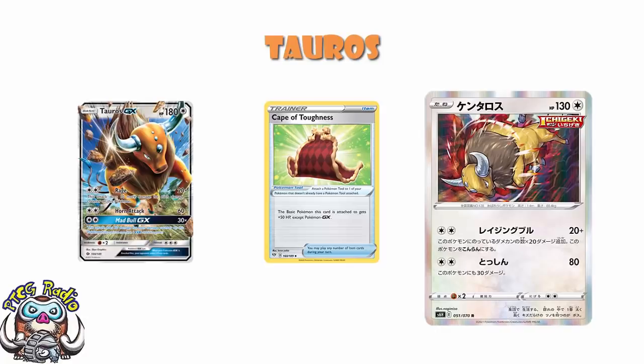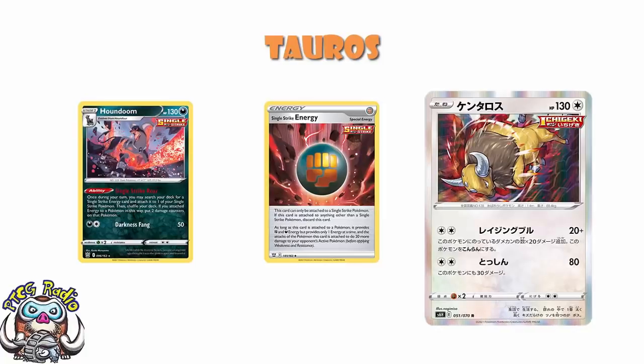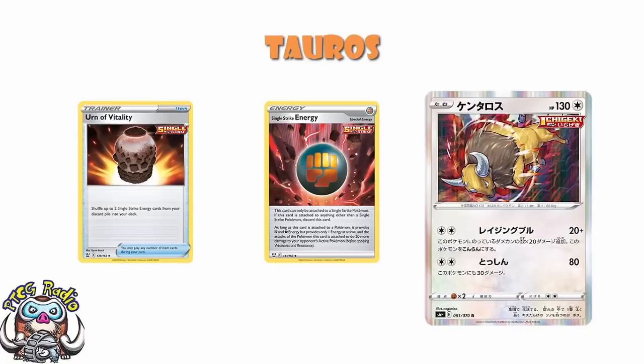You can use Powerful Colorless Energy here — that would work — but honestly what you really want is Houndoom and Single Strike Energy. If you've got two Houndoom on the field — and do remember Houndoom is not limited to once during your turn — then you accelerate two energies onto there. All of a sudden you've got four damage counters, which means you're hitting 60 damage plus the two Single Strike Energies, so you're now doing 100 damage. And do remember that Urn of Vitality means you can recover these Single Strike Energies. Although it's a special energy limited to four in your deck, it's not the terrible loss when discarded that it often is for other special energy. You're fine with it, because if they get discarded you'll just get them back.